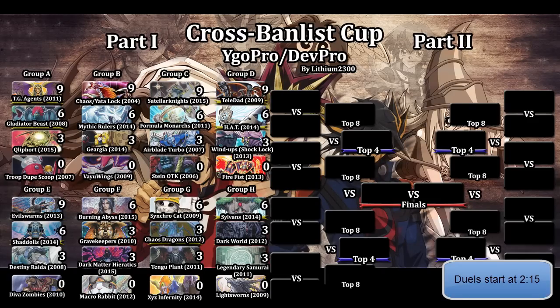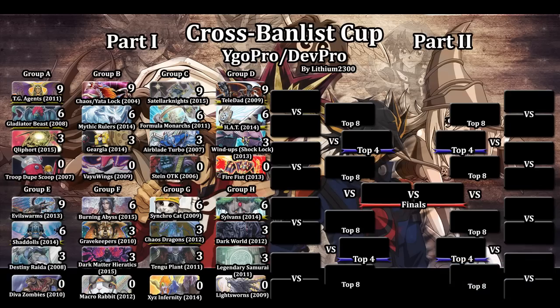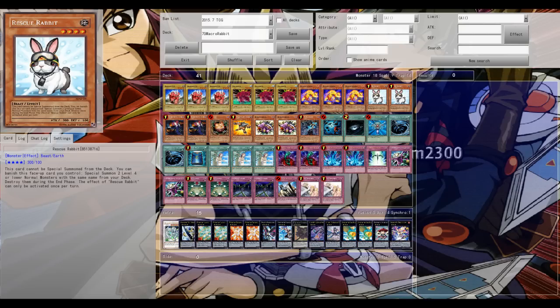Welcome back for another Dev Pro Duel video. Next match is the Cross Banlist Cup, and we're arriving at one of the bigger groups in the tournament with a lot of big names like Dark Matter Rulers, Dark Matter Hieratics, Burning Abyss, Gravekeepers, Full Forest, and Macro Rabbit. Today's matchup is Gravekeepers against Macro Rabbit. Gravekeepers are sitting at three points, and Macro Rabbit at zero.